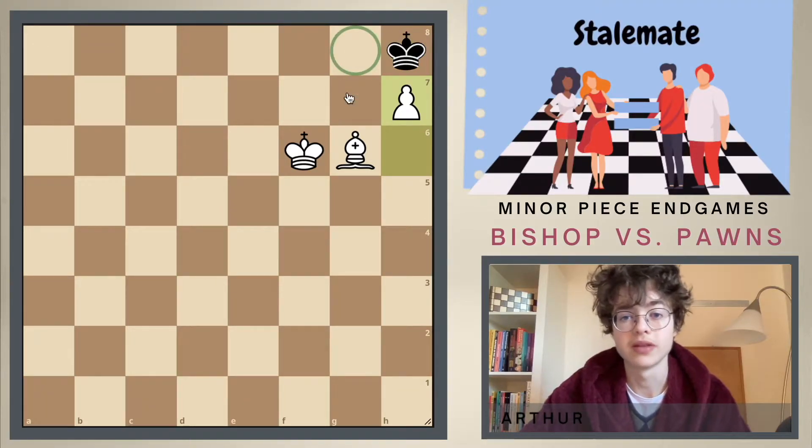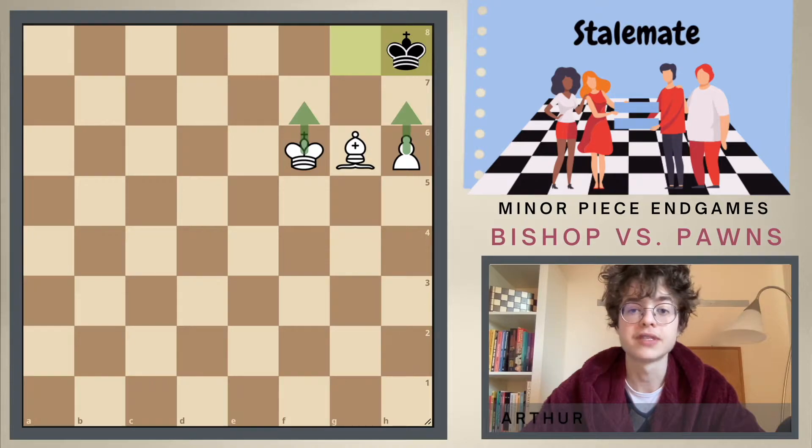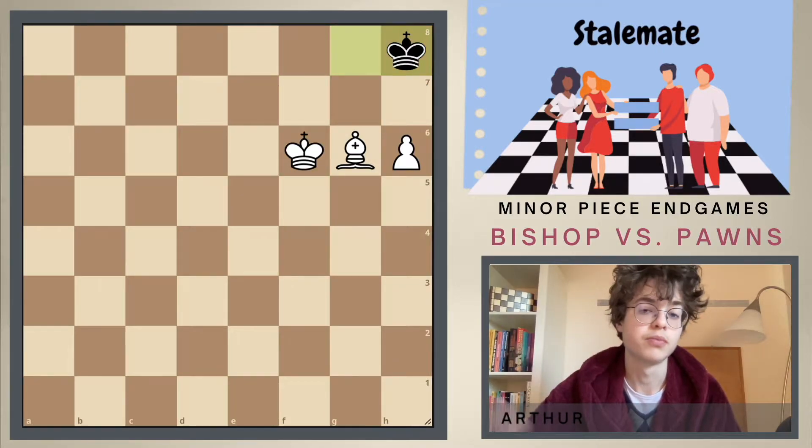We control this square with the pawn, we control this square with the king, and we control this square with the bishop. Nor can we play a move like king to f7 — because now we control squares with the king and this one with the bishop, and again this is stalemate. So any attempt by white to promote his pawn will result in a stalemate position.